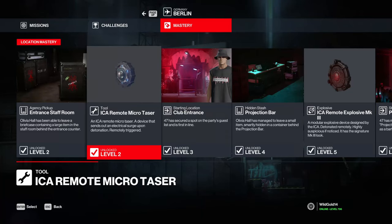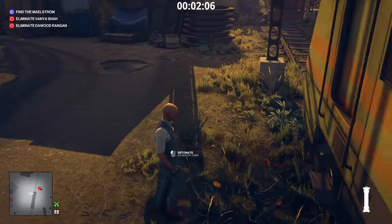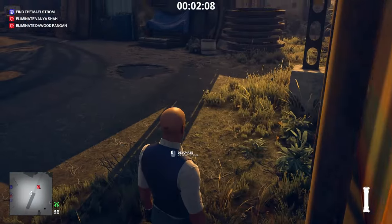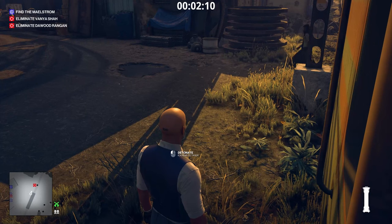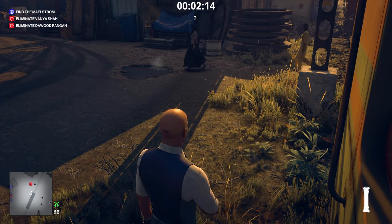Next is the ICA Remote Micro Taser, unlocked at level 2 in Berlin. Any puddle of water — just put it in there and as soon as your target gets near that water, press the button and they get electrocuted. For Whittleton Creek you can put it in the mail of Nolan Cassidy — he picks it up, you press the button, and you get a silent assassin suit only kill just like that.